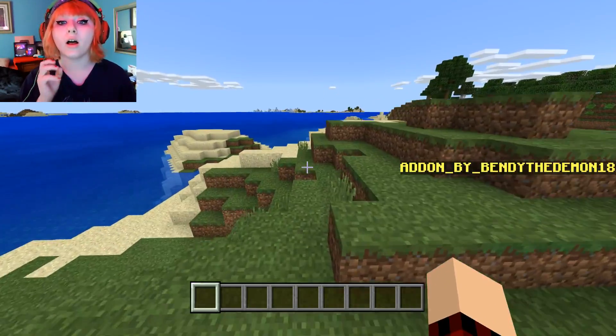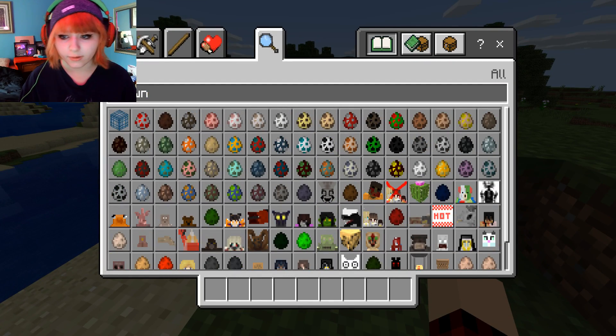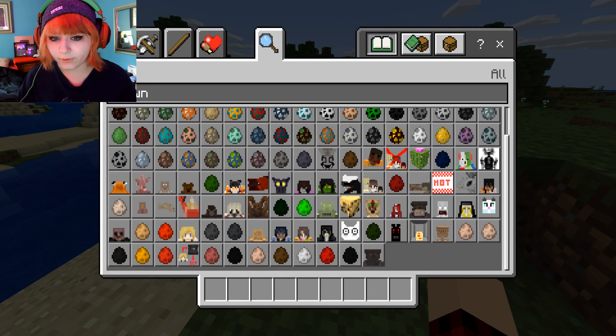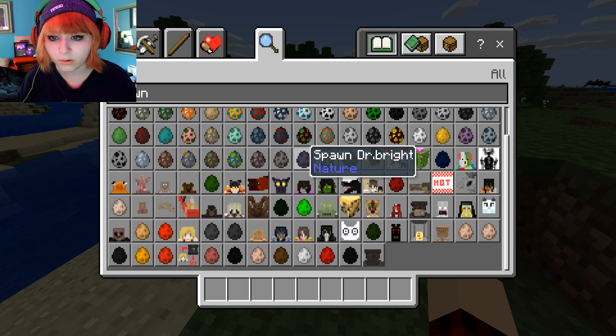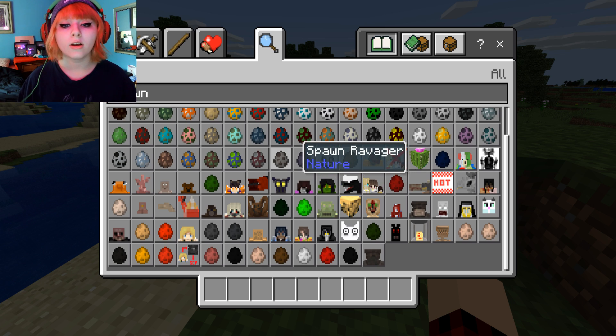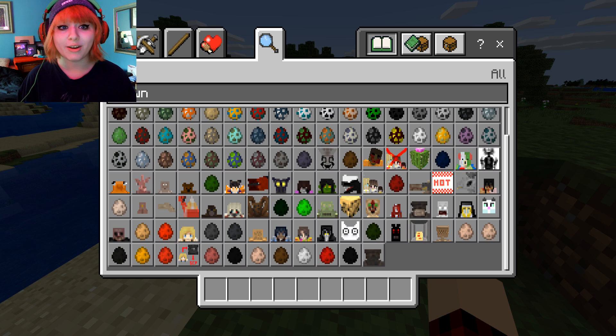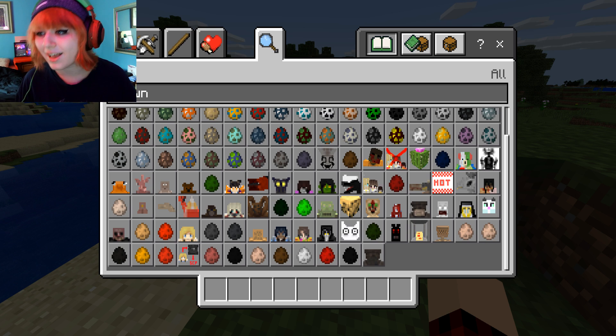This mod added a lot — it added a lot of SCPs into your Minecraft world. As you guys can see, there are a lot of different characters and we actually get to see what they look like, not just an egg for most of them, which is kind of cool. There's so much content in here I'm probably going to have enough stuff to make more than just one video.